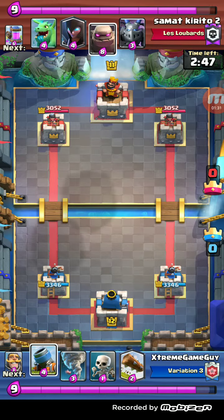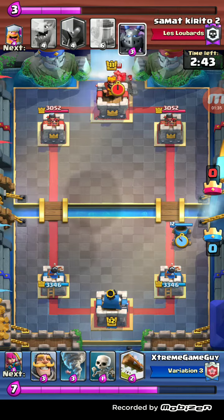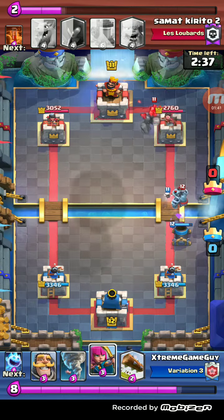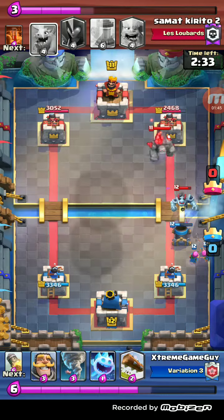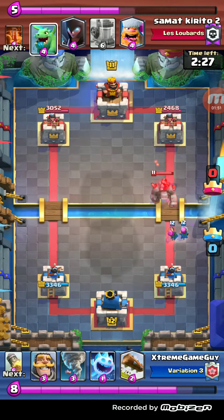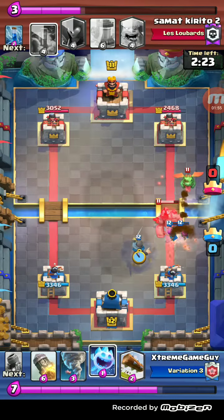We start off the game with Mortar, and luckily he goes Golem in the back. I feel like right here I over-committed defending this Mega Minion — I place Archers and Skeletons, and the Archers had to walk up to shoot. But luckily we have those Archers to damage the Golem a little bit. He then places his Baby Dragon.